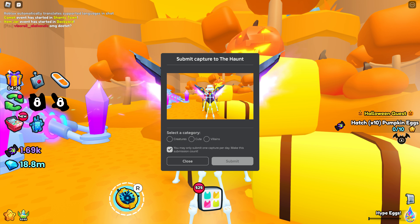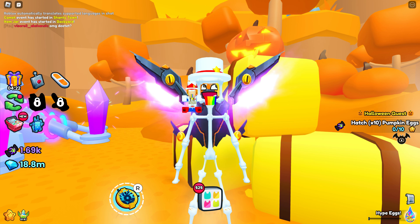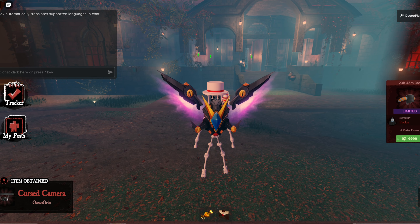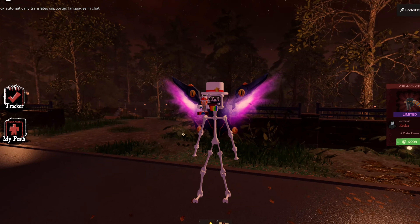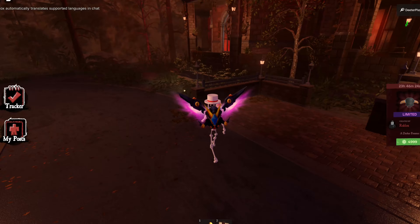When you click on that, you get something at the top that lets you submit. You have to make sure you've already submitted for the cute category and for the villains category as well. This is the third day, so this would be your third submission. After that, go back into the hub for the Haunt, and you can see on the bottom right you've got the badge — and that badge also means you've got that item in your inventory.